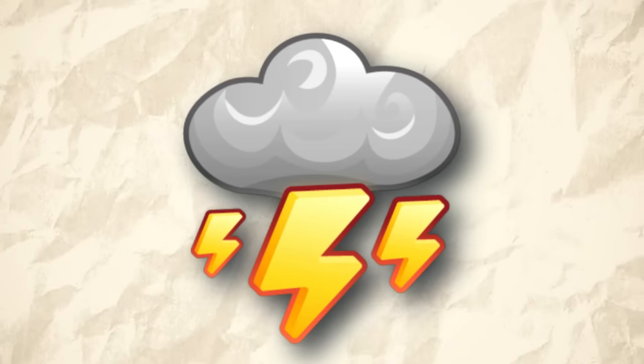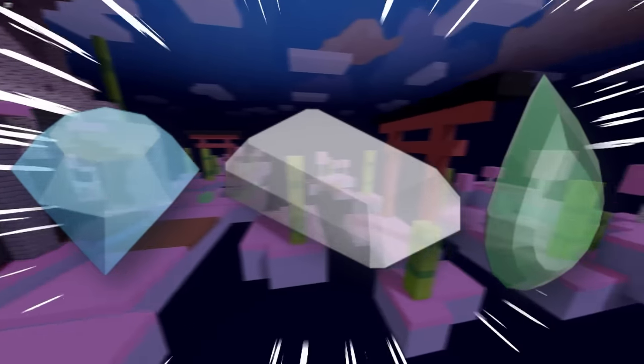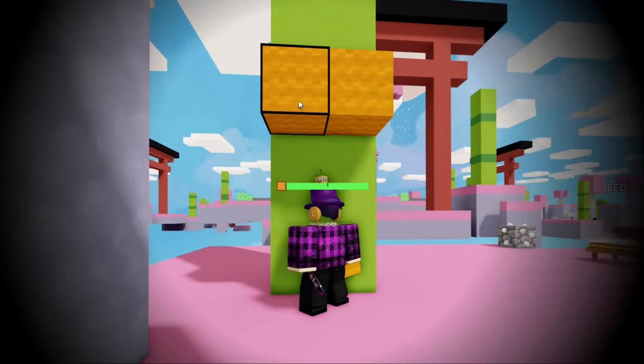Last up, we have Lightning Storm. Throughout the match, a thunderstorm might appear. This makes every single generator a lot faster. Do take cover because thunder is going to strike — this does around 40 damage. Take cover under a surface.